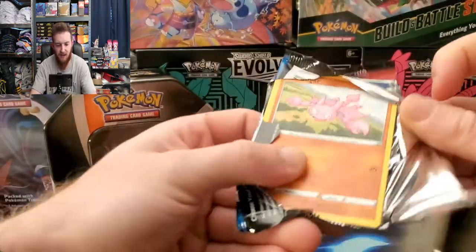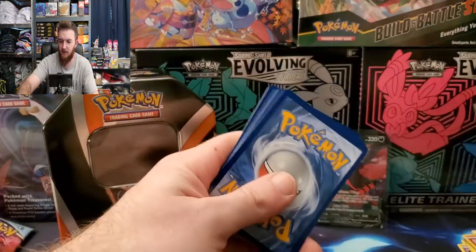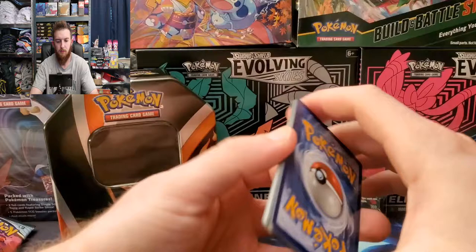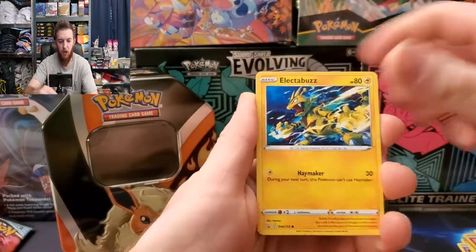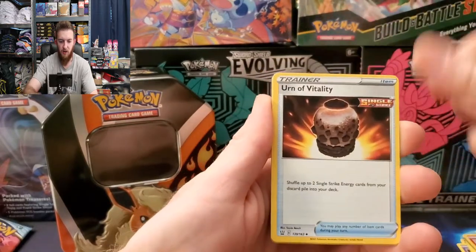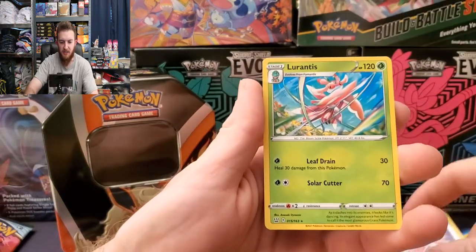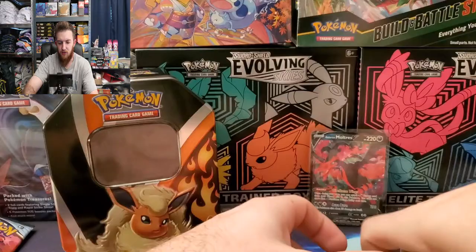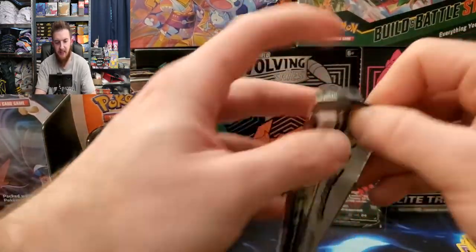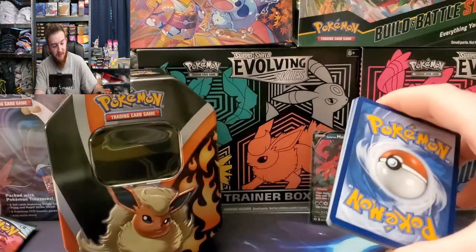Battle Styles is up next. There's your code card for Battle Styles. Let's see what we get: Gligar, Boltoy, Electabuzz, Honedge, Tepig, energy, Birder, Earn, Vitality Band, reverse Escape Rope, and Lurantis for the rare. Not too bad.